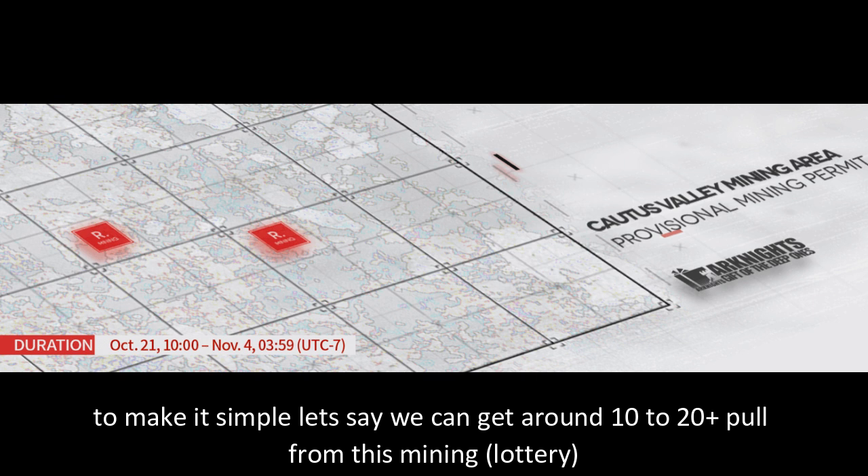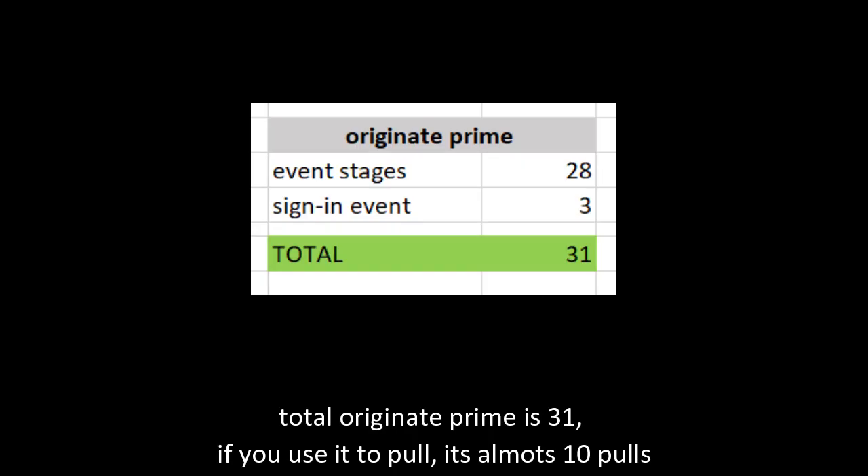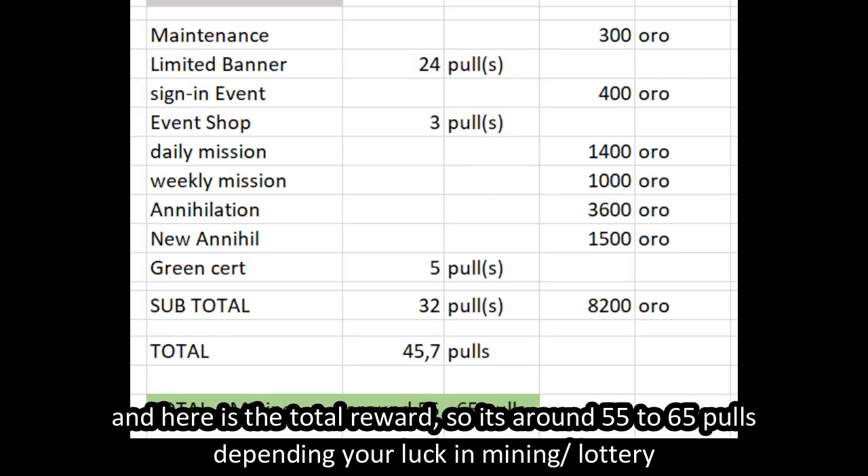To make it simple, let's say we can get around 10 to 20 pulls from this mining. Total original prime is 31 — if you use it for pulls, that's almost 10 pulls. So the total reward is around 55 to 65 pulls, depending on your luck in mining.